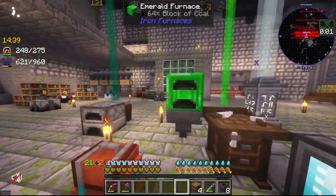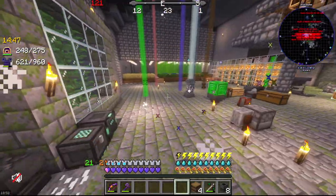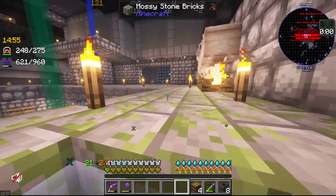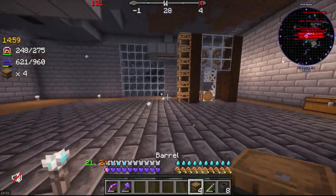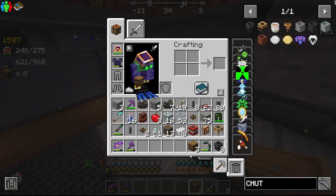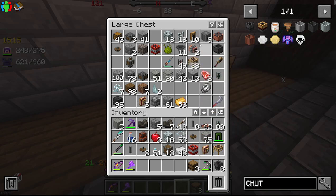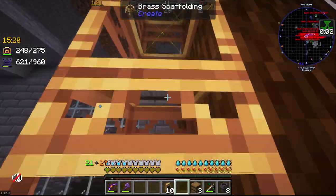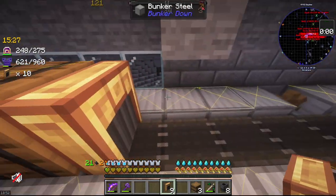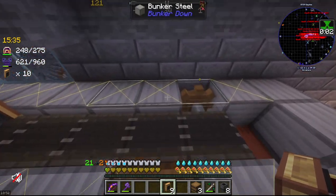I hate playing on mouse and keyboard so much. If I do this — I don't have shoots with me — if I put a funnel on it, it'll pull the items out of this, put them on here, this'll push them over here, and it'll go down into the grinder.